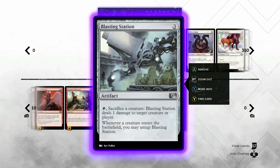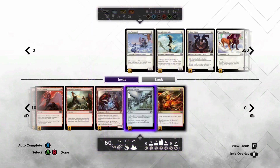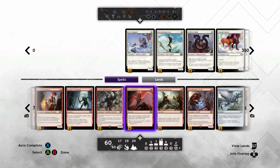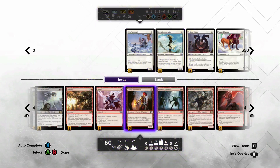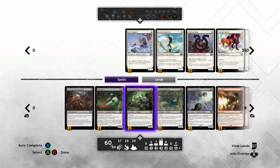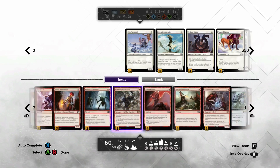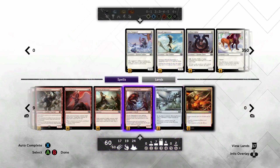Basically, against the mid-range decks or the really big bomby decks, you just kill them with their own dudes and then sacrifice it so you don't give them back. And there are other ways to take advantage of stuff like Blasting Station.